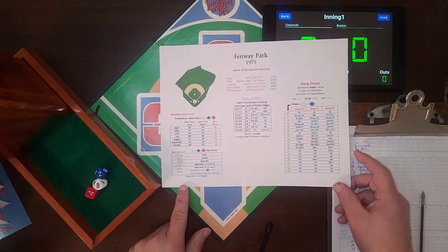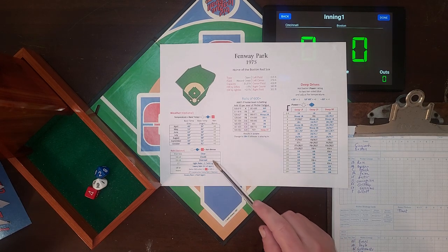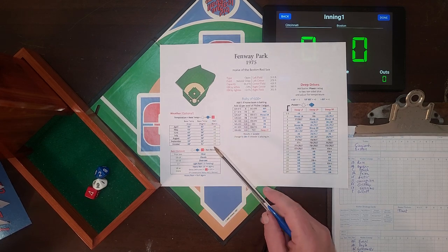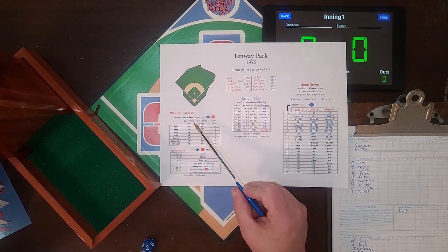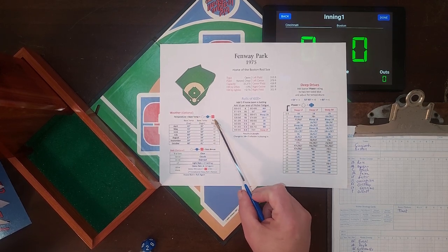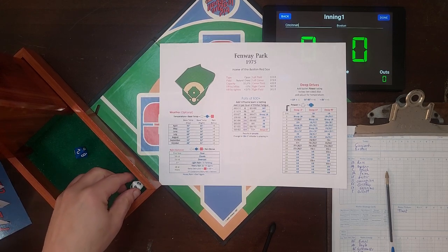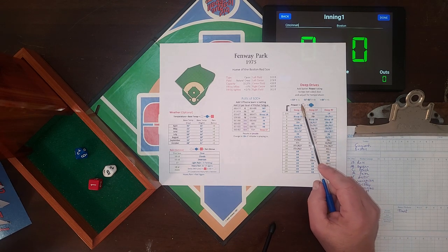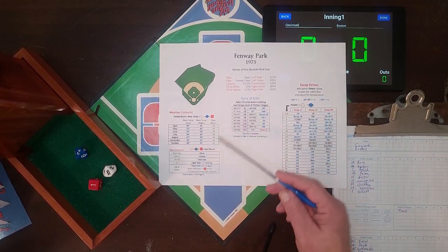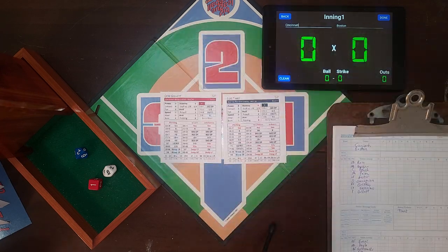I have the stadium card - I printed off the Fenway Park stadium card. We're not going to do rain because it wasn't rainy in game one of the series, but we will do the temperature to see if that affects deep drives. The base temperature in October at night is 41 degrees. We roll the dice and add them to the base temperature. We get a 6, a 2, and a 1 - total of 9 - so that's 50 degrees. That means we've got cool weather, so all deep drives will be minus 1.